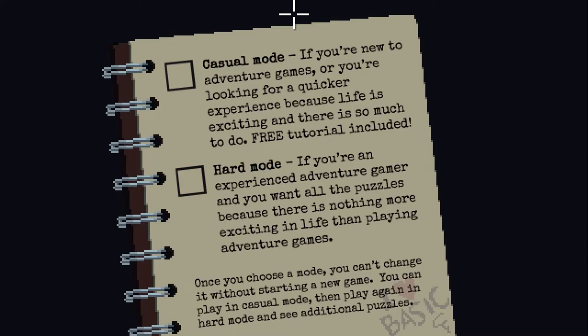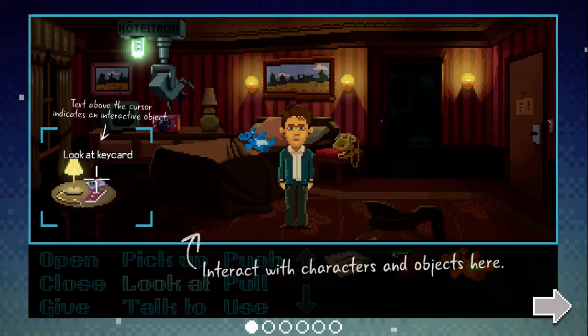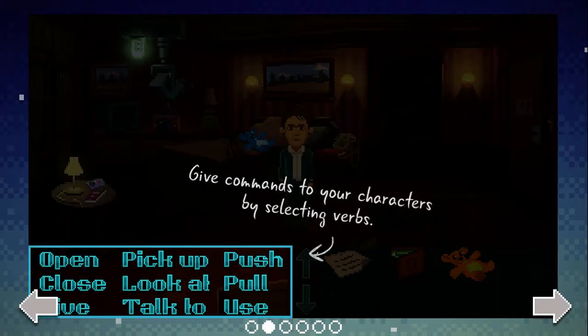When you boot up the game there's casual mode and hard mode. Casual mode is designed for someone who wants to just experience the story, whereas hard mode is for someone who's played a point-and-click adventure game before and doesn't mind occasionally getting stumped.